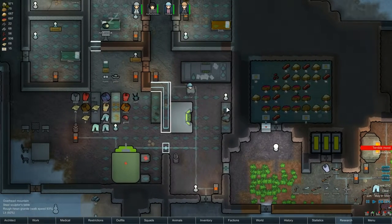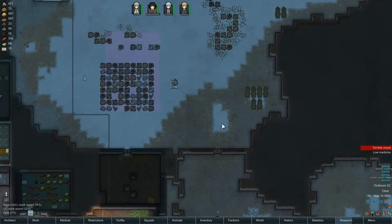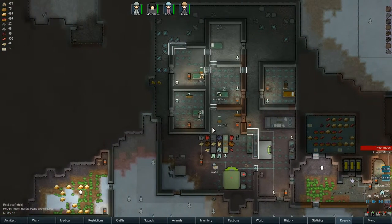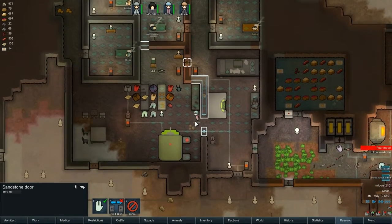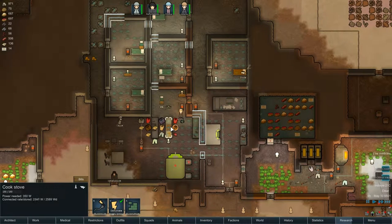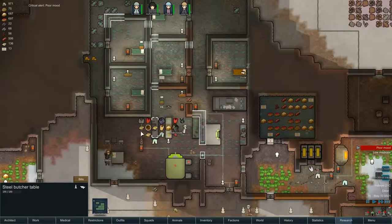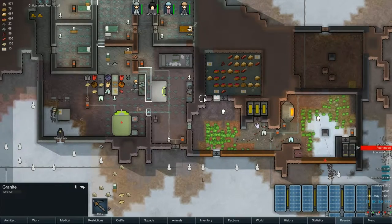We've got plenty of food, at least for a day or two. Crystal, you're hauling all the junk around. I kind of need to redesign this whole area. It's a shame you can't deconstruct these things - you shouldn't have to actually deconstruct them so you can move them, you should just be able to uninstall all of it. But alas, you cannot. Bit of a pain in the buttocks.